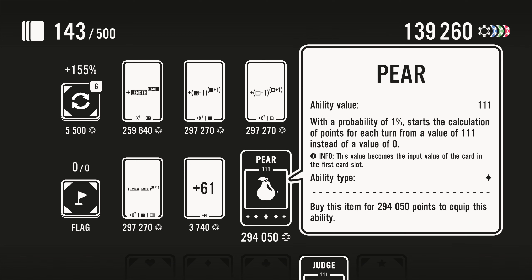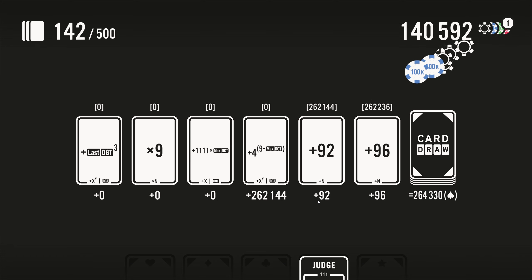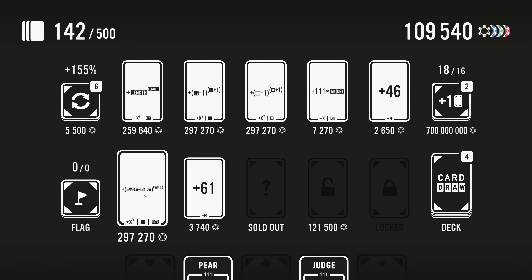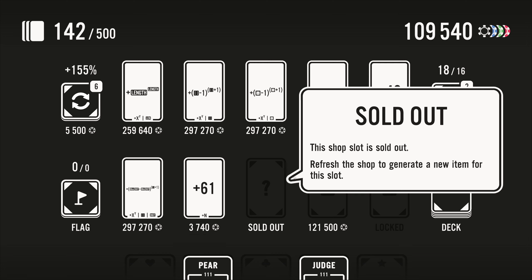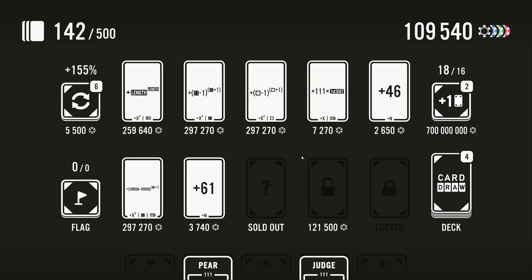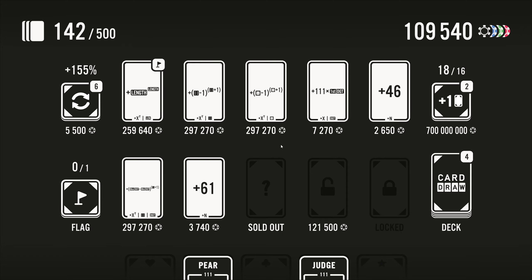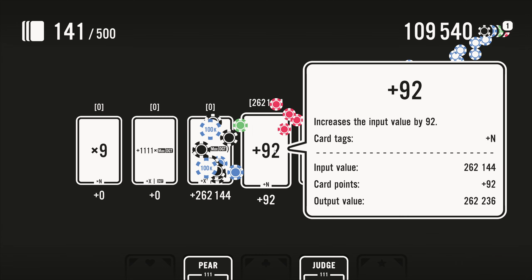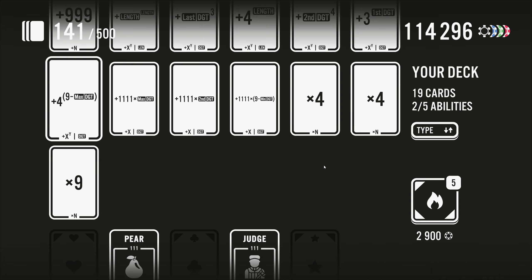How are we doing at 150 draws? Six million is not so bad — what do we need? Seven million, so we could be pretty close. All right, so now we are much longer which should help a lot. 'With a probability of one percent, start the calculation of points for each turn from 111 instead of zero' — that sounds fantastic. Though it's one in a hundred. 'Maximum digit minus the minimum digit to the power of die roll six plus one' — sounds like fun. 'Length to the power of length' — yes, give me that.